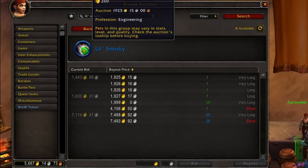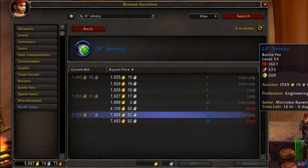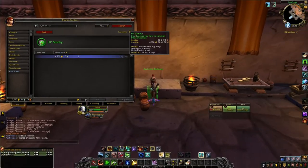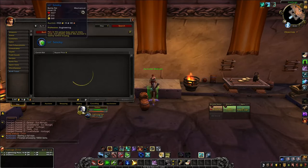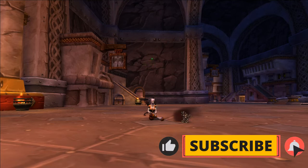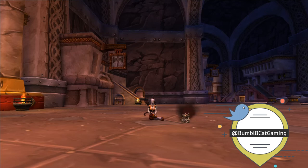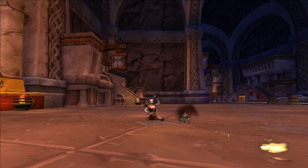I might actually end up just purchasing this because, to be quite fair, I don't really have great RNG. Even though there's a four percent, a three percent, and a two percent chance for it to drop off different NPCs in the dungeon, I'm not too sure I'll have that luck — but maybe you will. I will admit I did buy it. As I always say, it's your gold — do with it as you will. I'm just here to show you where it's at if you feel like farming for it. Hopefully you found this video helpful; if you did please give it a like and I look forward to seeing you in the next battle pet video. Have a good one!